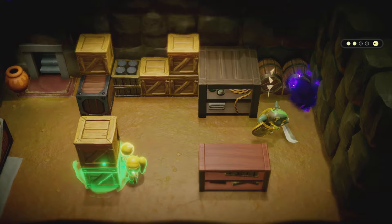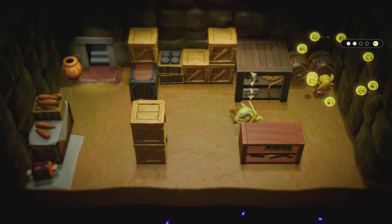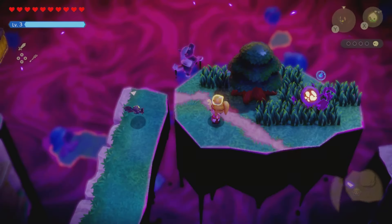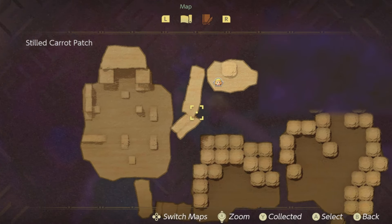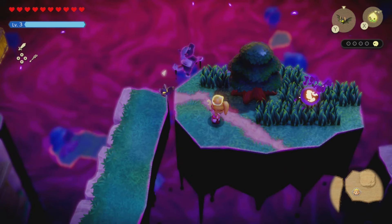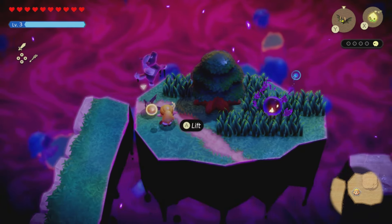Number three and number four are going to be right on the side. For me it was a little bit easier to get up to the top using the Platboom and the rocks that were already there. Use the Platboom to get up on top, then use the Platboom again with the rocks to float over.